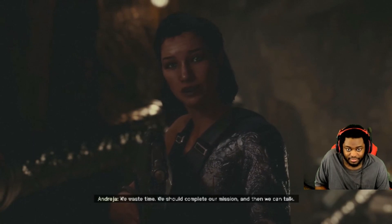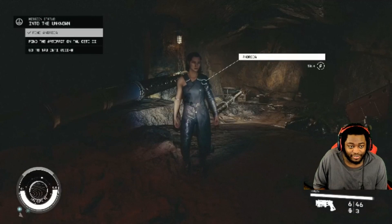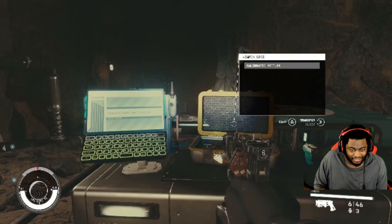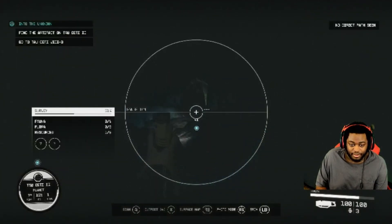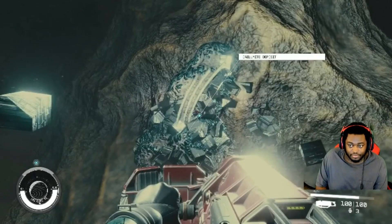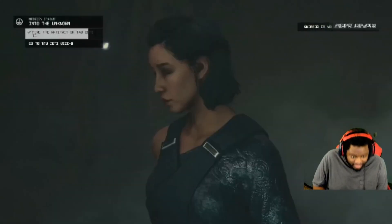We waste time — we should complete our mission and then we can talk. We got Andreja and we got baby girl — let's go then. Activate units — go get him, Robo Dude. Oh yeah, here it is baby. Ascension reaching godhood — I can see the multiverse. I am one with creation. I'm fine.